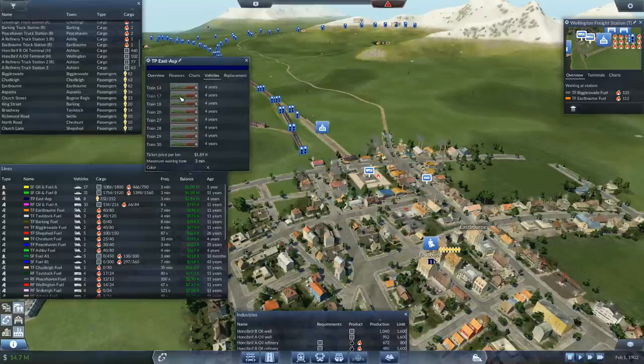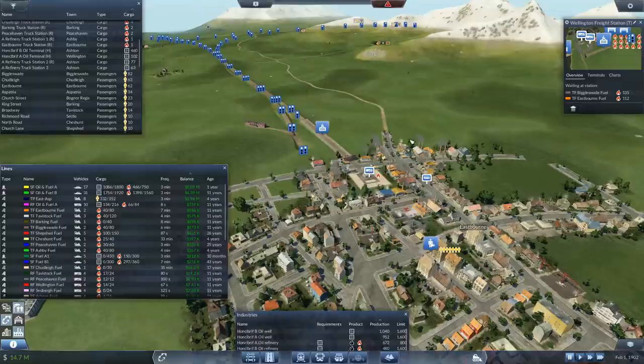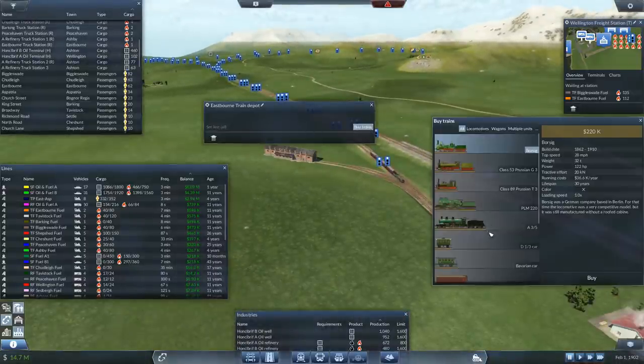The vehicles we've got at the moment are the PLM 220s - they've got a top speed of 37. But the A3/5 is a huge upgrade - let's have a look. The A3/5 does 62 miles an hour. That's huge - if you're doubling the speed you're basically doubling the capacity of the lines.